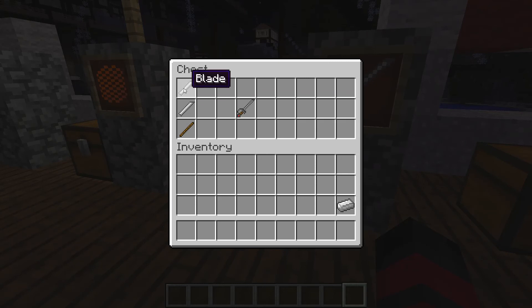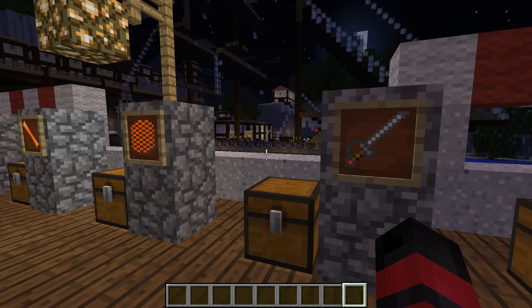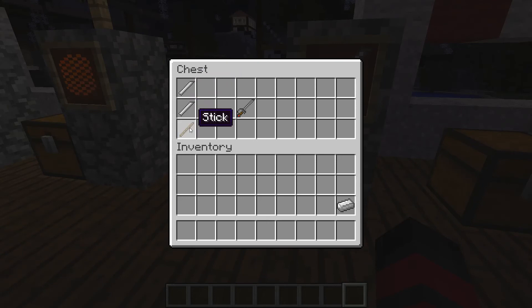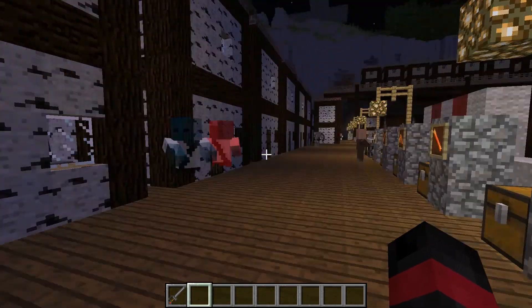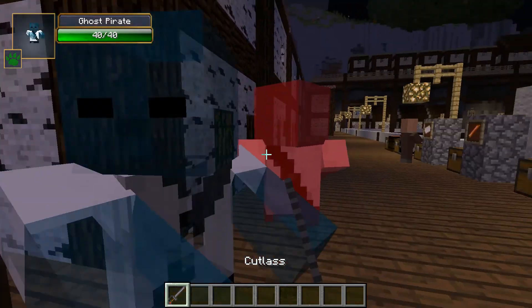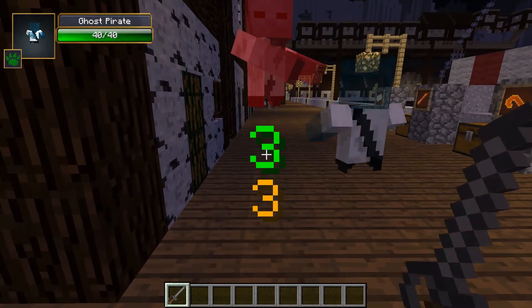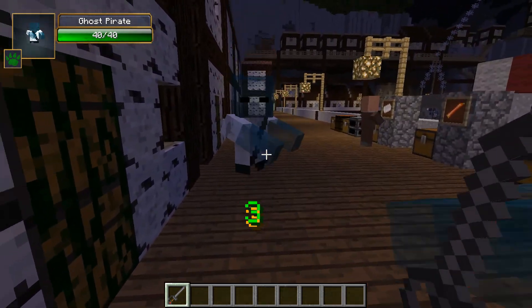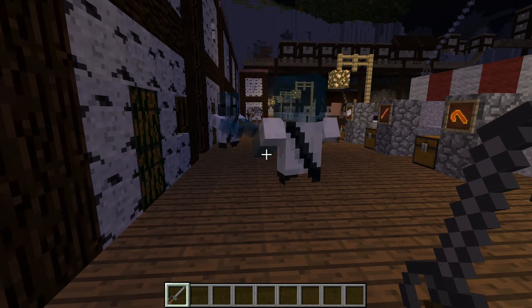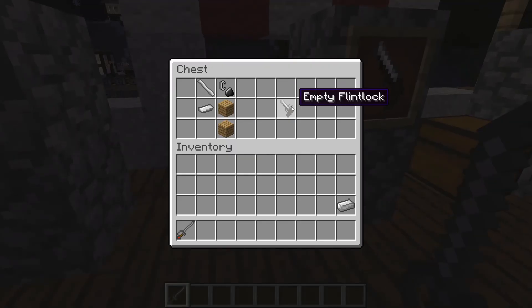Here we have the cutlass. To make the blade for it, you take the slag blade, put it in the cooling rack, and it cools down into a normal blade. Then you can craft all this sick stuff. We'll grab that blade and test it out — the regen on the ghost pirate mobs is ridiculous. Anyway, we're getting off track.